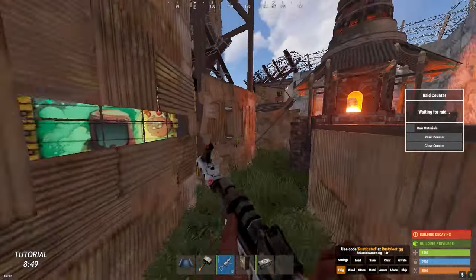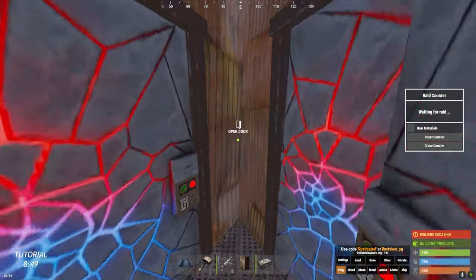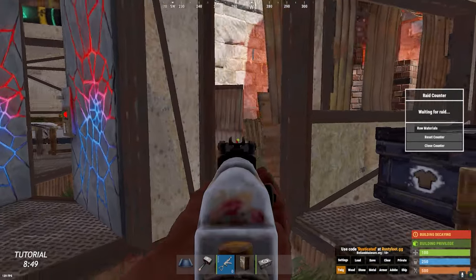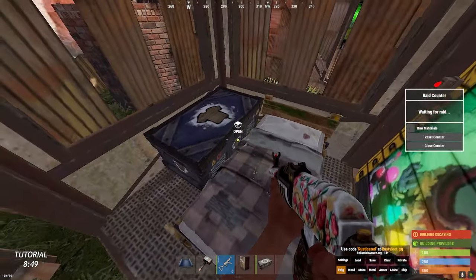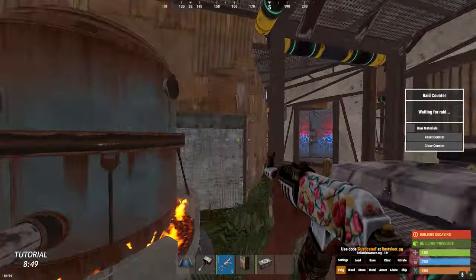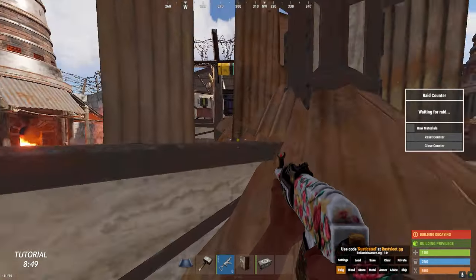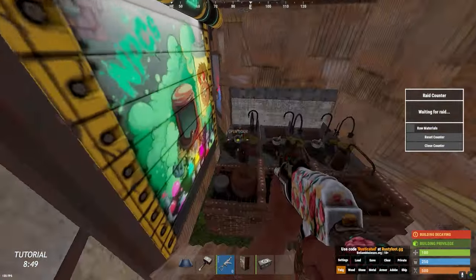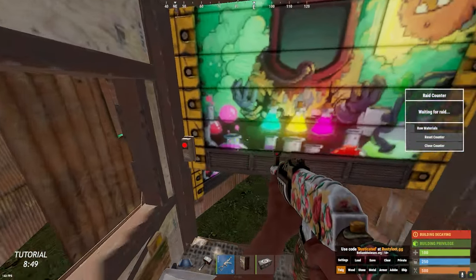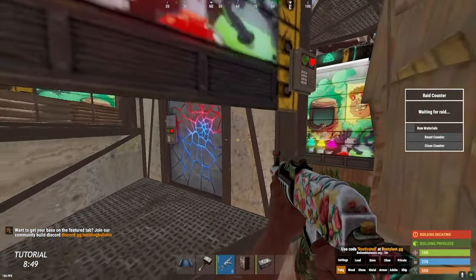Now one of the three ways into the base — taking a left, you're going to have your all-around china wall. You have these nice wide gap peaks right here. You can fit a bed, a box, all types of stuff. You can fit oil refineries, mixing tables. You have more peaks overall — they're really nice for raid defense. I like it more than a roof because you're closer to the combat.